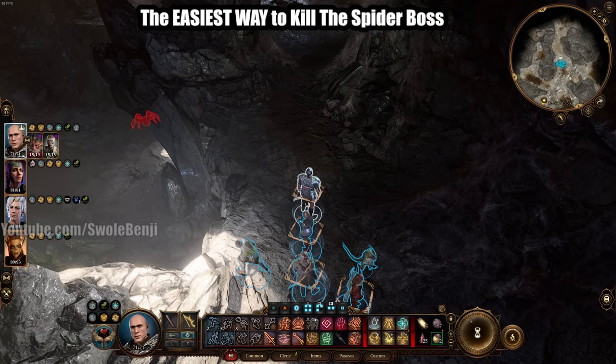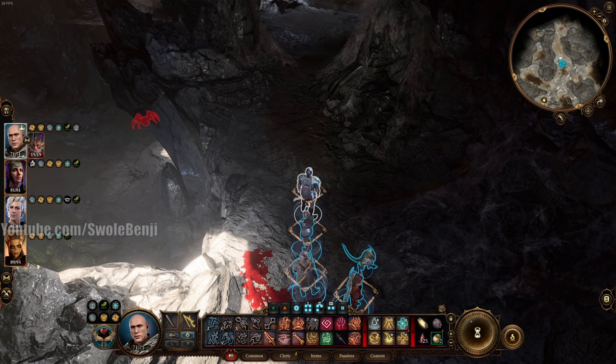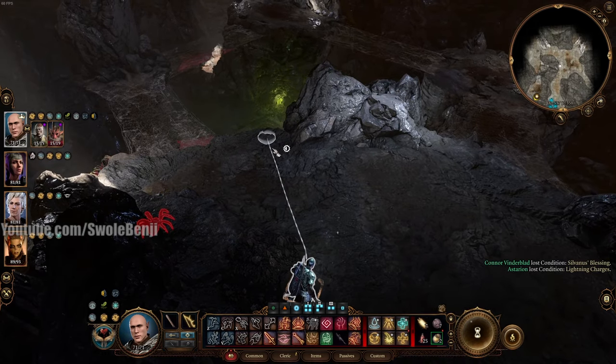Today's video is all about the easiest way to kill the spider boss in Baldur's Gate 3. This is going to be a really quick video for anyone that already knows the game and the basics, but I will spend the rest of the video explaining how to get this particular item and how it works. All you need to kill the spider boss is one singular item, and that is called the Void Bulb.